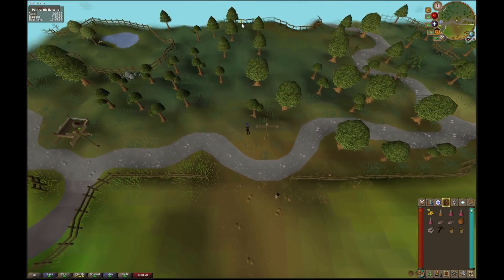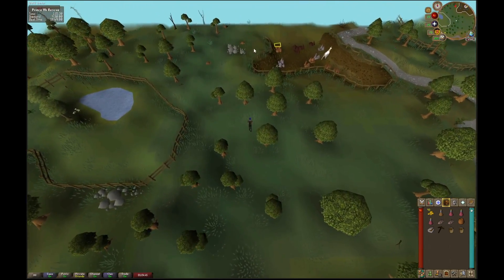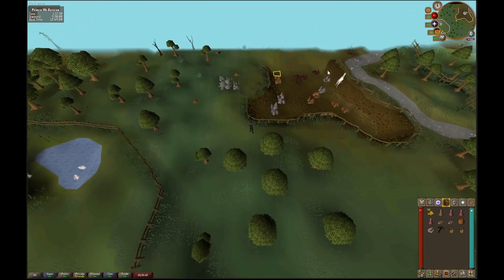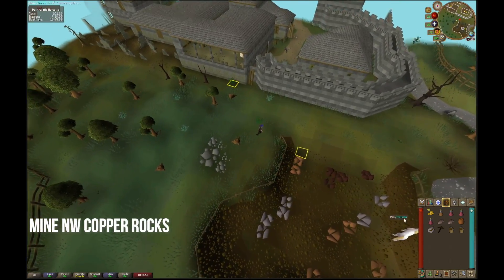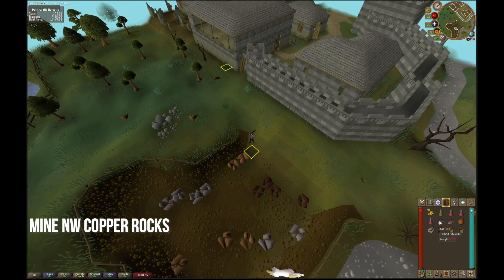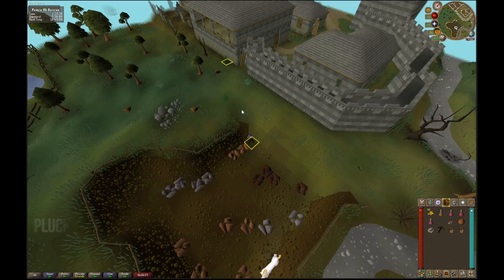Run left side of the signpost and in between the unicorns and the fences. Mine the northwest copper rock using tick manipulation by using tuna — after every three ticks if you do not successfully mine, eat a tuna to reset it so you can get it faster.